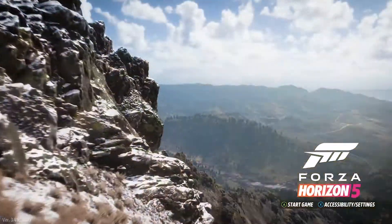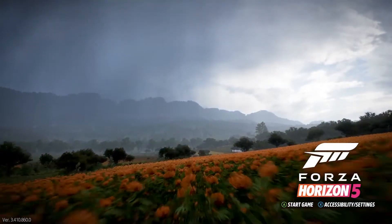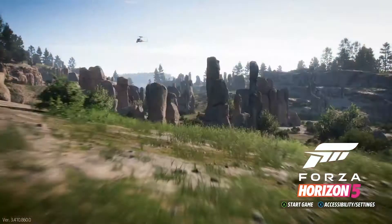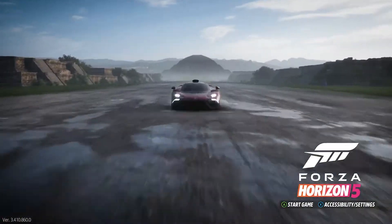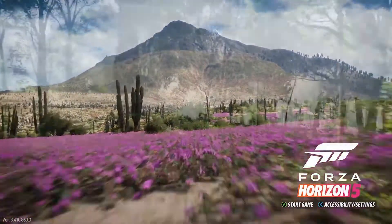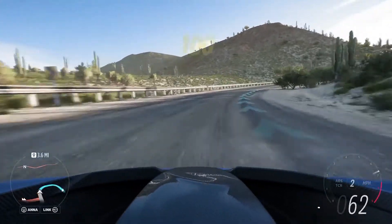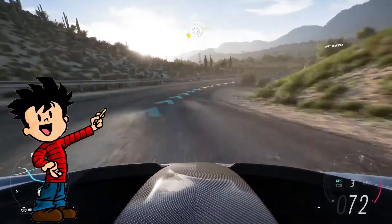You don't need a driver's license to play today's game, Forza Horizon 5. This open world racing game is set in a fictional representation of Mexico and is the largest map for this entire series. The player can drive through rainforests, deserts, cities, Mayan temples, and even an active volcano. The game is centered around the Horizon Festival Mexico, where drivers gather to select from hundreds of different cars to race through the different landscapes.